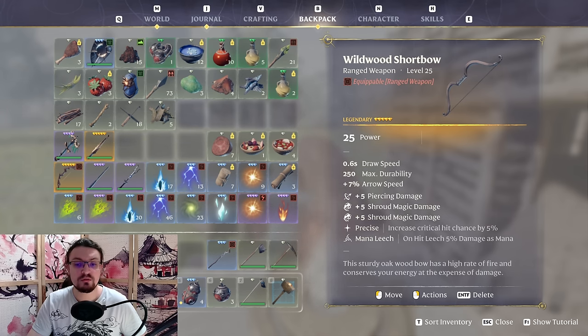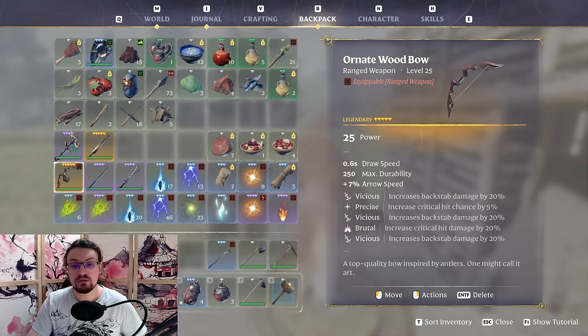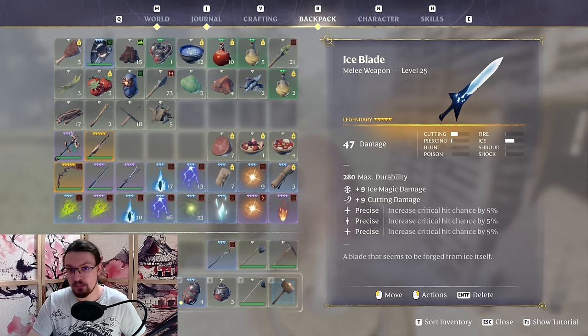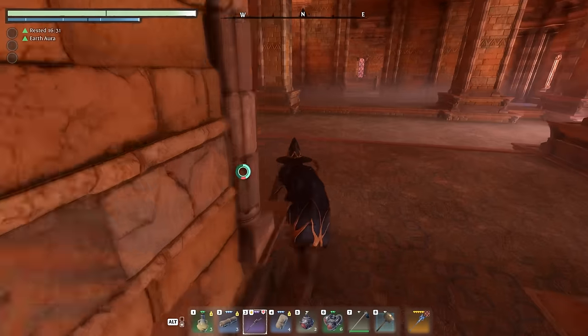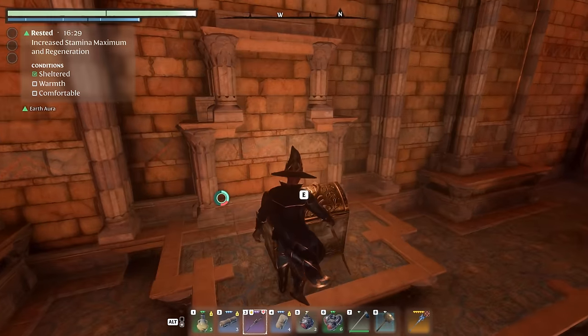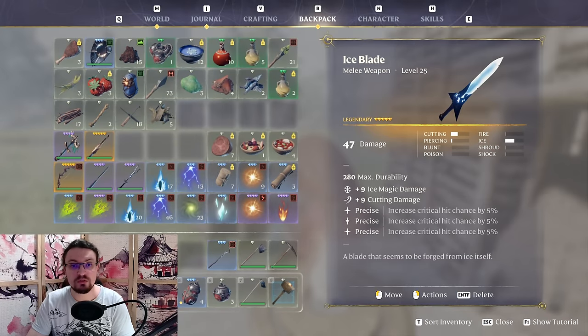For the short bow, look for something with as much added physical damage in the form of piercing damage as possible. You will also be able to find fire damage or shroud damage very often. Avoid bows with a ton of backstep damage, which is basically useless for us. Next up, we are going to look at two elemental melee weapons: one with ice damage and one with fire damage. Both can be found in golden chests in the endgame. I have two farming guides up, both of which will be able to drop those weapons. We do not want a regular cutting weapon — elemental weapons out-damage those.